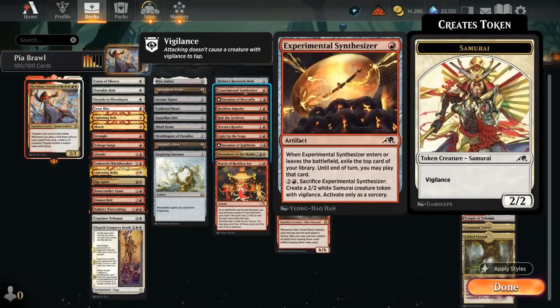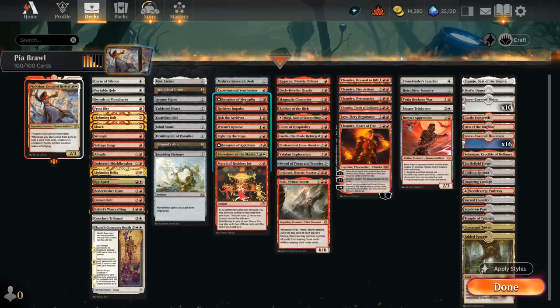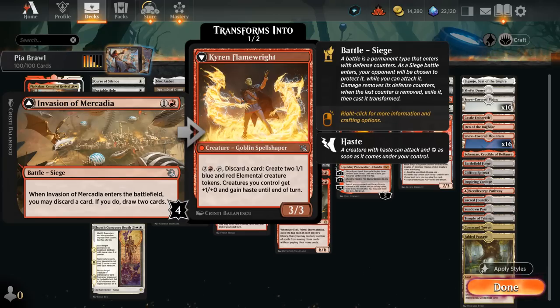Synthesizer can also potentially exile 2 cards if we pay 2 and a red to make a Samurai token and do it a second time. Invasion of Mercadia is not a typical exile effect, but since it's a battle it synergizes with Pia — once we transform it after dealing 4 damage, we get Flamerite, and we're casting a card from exile when the battle transforms, so that can make an extra Thopter token. Flamerite is also quite synergistic with a deck that can go wide with 1/1s, pumping them up after discarding a card and making 2 additional 1/1s.